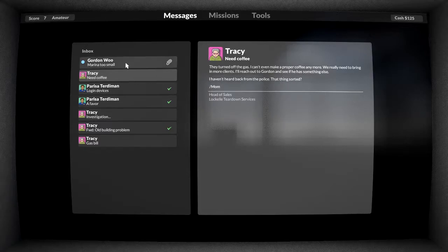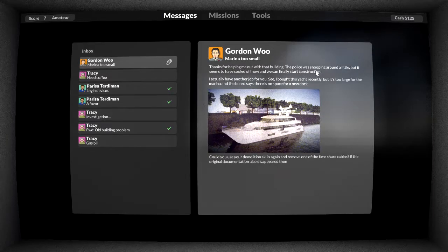So now we're going to work for the Woo's after I've just destroyed that place. Thanks for helping me out in that building - the police was snooping around but it's cooled off. He's got another job: he bought a yacht recently, it's too large for the marina and the board says there's no space for a new dock. He wants us to use our demolition skills to remove one of the timeshare cabins. We'll make that episode number three. If you're enjoying this content please subscribe, hit the bell icon for notifications. Thanks for watching and I'll see you next time - bye for now!